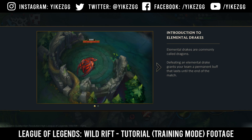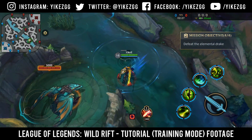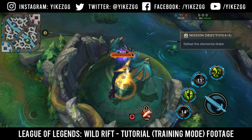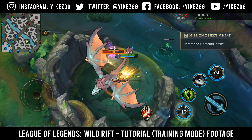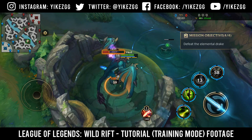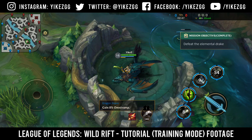The marking on the Dragon Pit will show you what type of Drake will spawn next. New mission: Defeat the Elemental Drake. New mission: Defeat the Earth Drake.